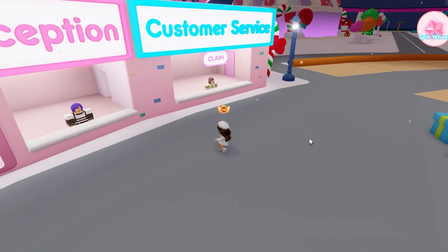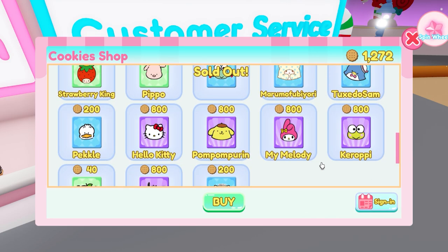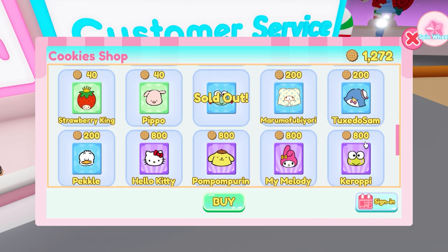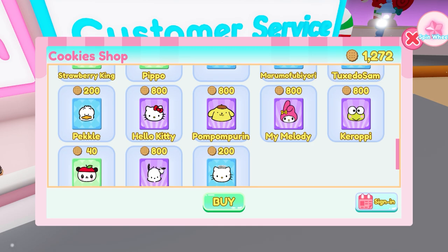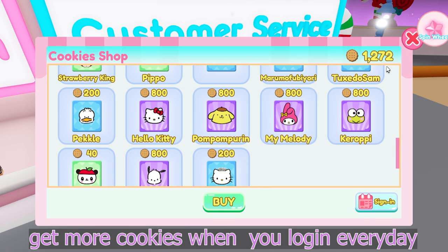Thank you already, stars. I'm currently here at the city and you will see this cookie shop when you interact with a person at the customer service. There are blue, green, and purple cards right here, and I currently have 1,272 cookies — I got them by just logging in every day.